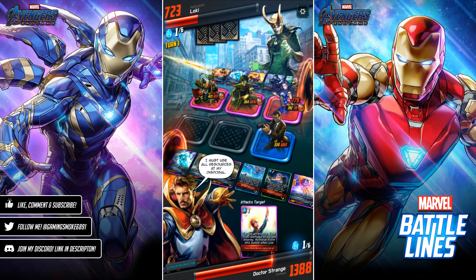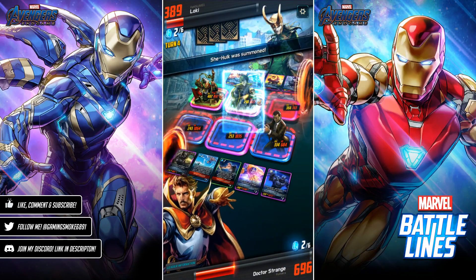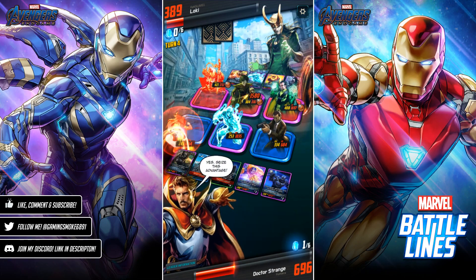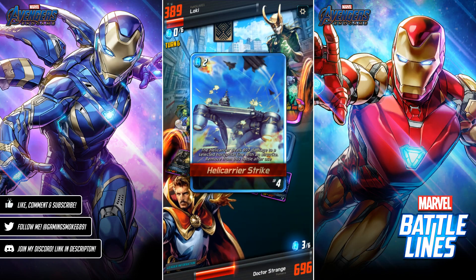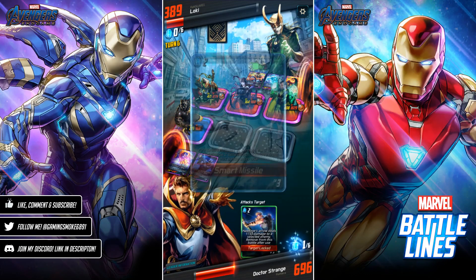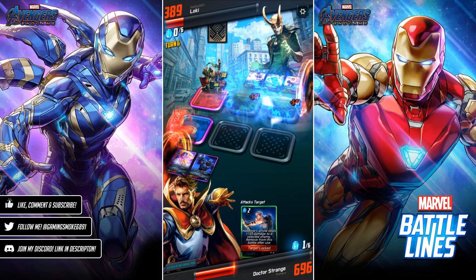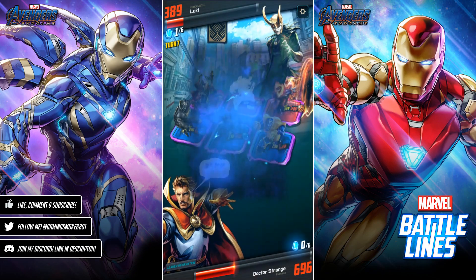We were able to drop the action card before Nick Fury attacked, so we could again attack the opponent leader's HP. Of course they use First Aid, but hopefully we can take him out. Unfortunately that action card was not enough to do the amount of damage we needed, and of course they use Hellcarrier Strike on us. Really shouldn't have used that, but it is what it is — it focused on the cards I didn't want it to focus on, so we couldn't do any damage to the opponent leader. We kind of messed up there.